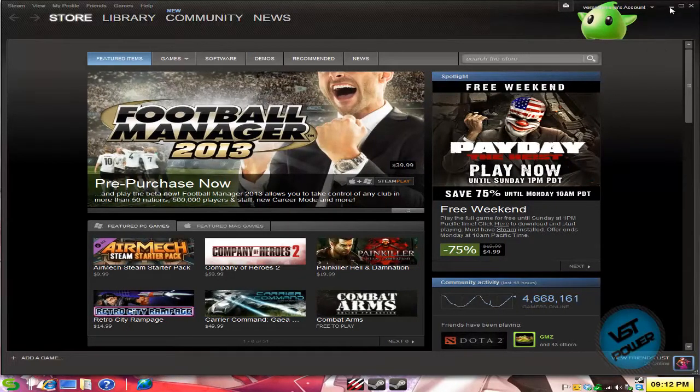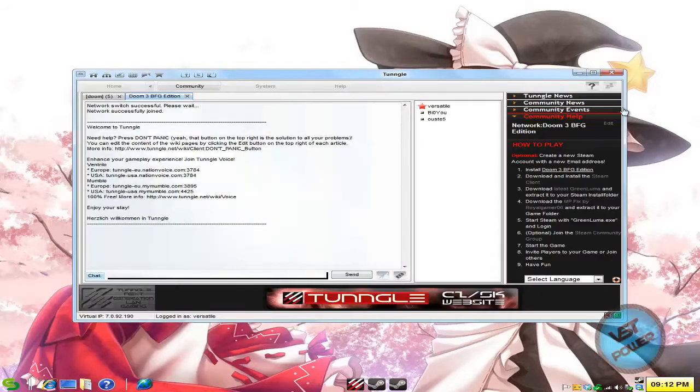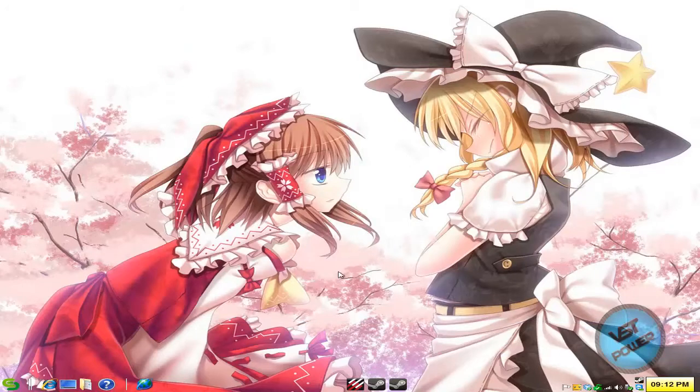Green Luma is running in the background. You don't have to use Tungle — you can click it like this and close it. I'm going to jump straight into the gameplay footage tutorial to show you how it works.